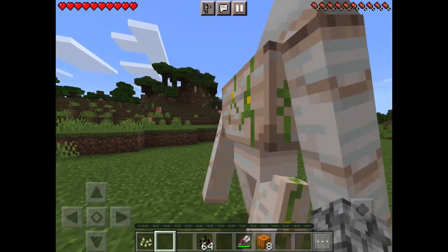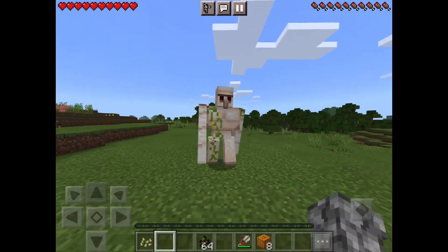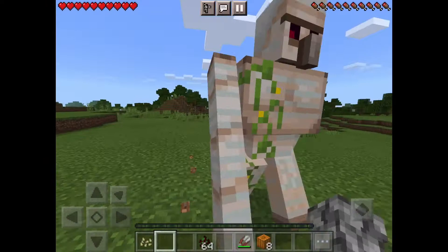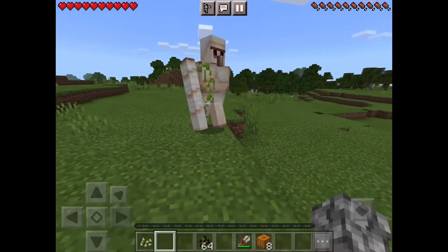Place it as a head. And then, here's an iron golem. Iron golems are really productive. They're hard — I mean, they're made out of iron, so they're very sturdy.